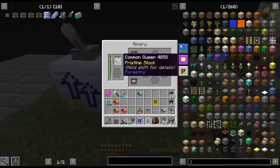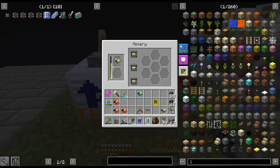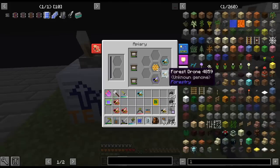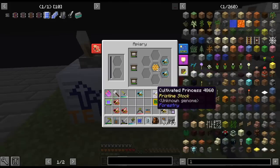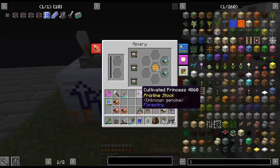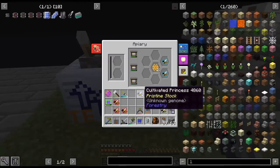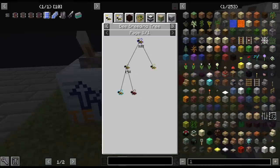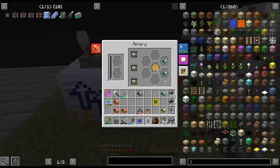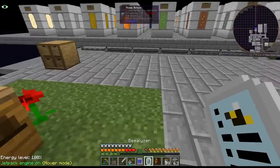So that common's in there. This is going to give us honeycombs which we need, and the frames boost that times two. What happened was the common princess actually mixed with the meadows hybrid and turned it into the next tier up - that's kind of funny how that happened. So now we're going to start getting drones, lots and lots of drones. There's a cultivated bee - let's do this.